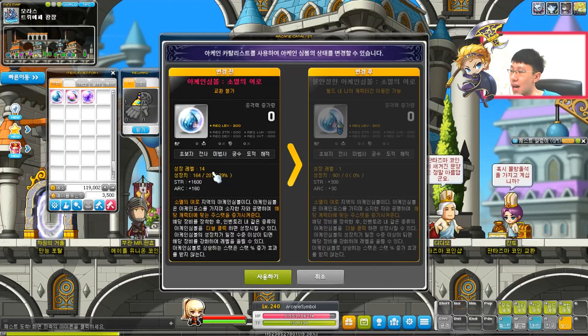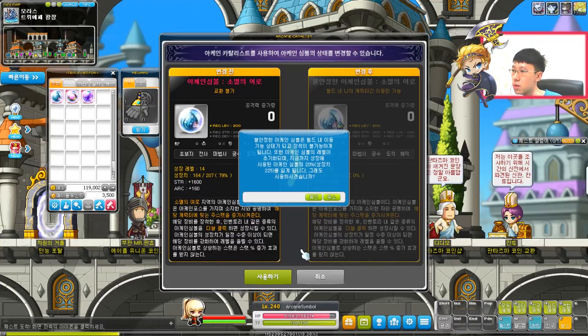Basically, you're gonna lose a total of 20% of your EXP for this symbol if you want to transfer it to another character. Currently it is at level 14, 79% right now. So let's transfer it. It will tell you that if you want to transfer, 20% of the symbols will be lost, which is equivalent to 225 symbols. That's a lot. If I click yes...